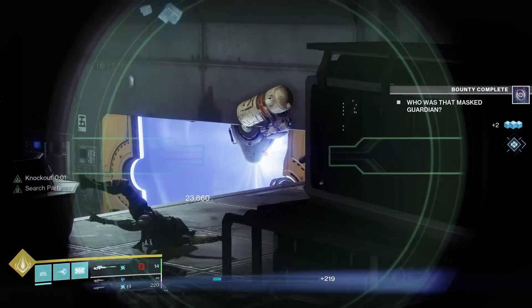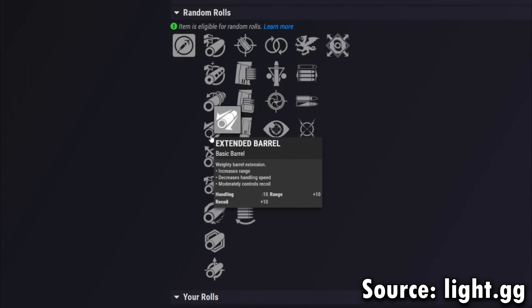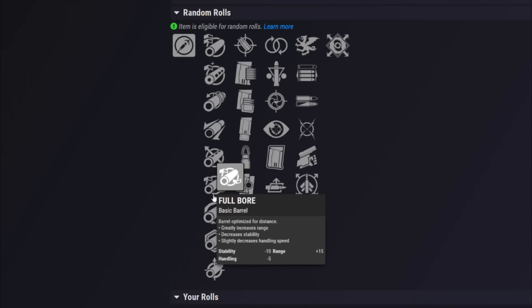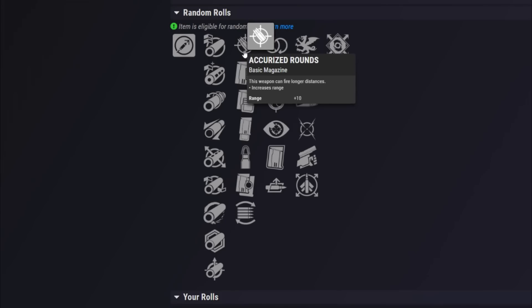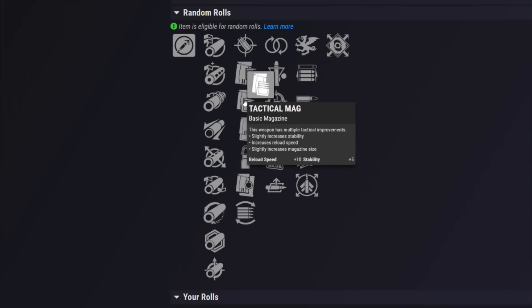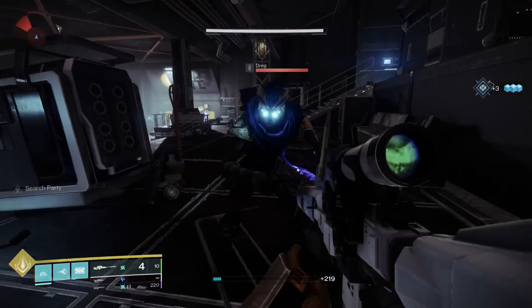Now let's look at the perks this weapon can actually roll. For barrels, generally you're looking for something to increase range. However, stay away from Full Bore because stability is tied to your flinch resistance, so that could matter. Hammer Forged is probably the better choice. In the magazine column, you definitely want Accurized Rounds for PvP for that range, and for PvE you really want to increase that three-round magazine, so Appended or Extended Mag is 100% the play.